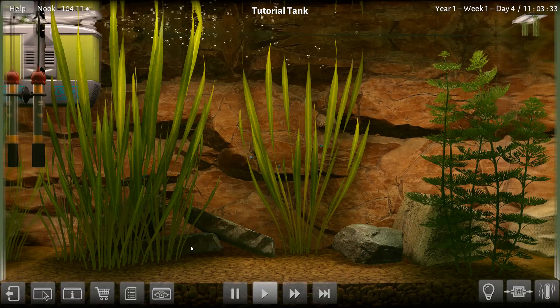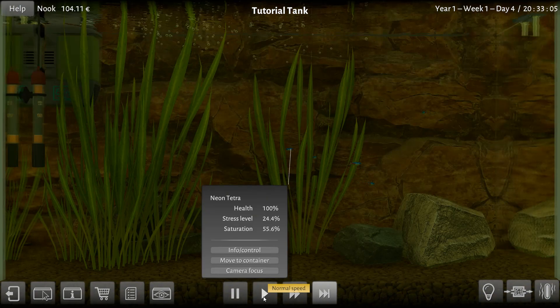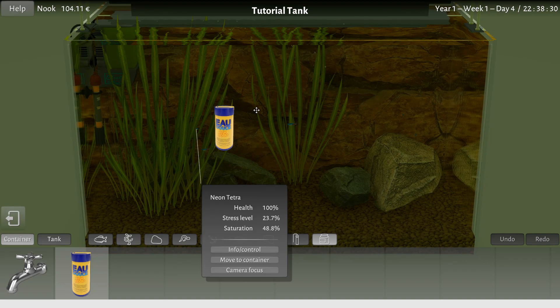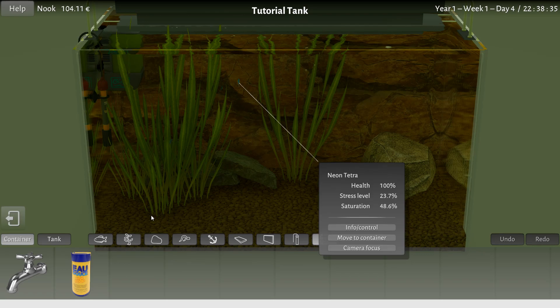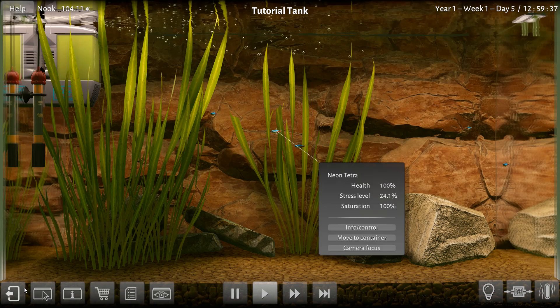I just want to move to container. Better already, I can just feel it. They're a little stressed. Saturation is going down, means they want more food. We'll sprinkle a little more food in there for them. Here you go buddy, have a couple more sprinkles. Everybody — he's down to 24, 23. Very nice. Yeah, he's living the life. This is the place to be.